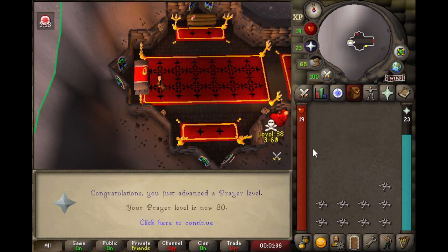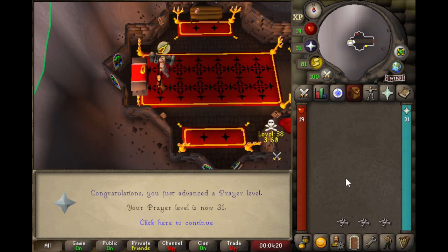That's 30 prayer — we're on the home stretch now, just about two and a half inventories to go. And that's 31 prayer. As much as I would love to rush right over to the monastery and pick up my robes, I actually want to take my holy symbol with me at the same time so I can just do it all at once. In order to get the holy symbol I'm going to have to get a few crafting levels and head over to East Ardougne, so as soon as I get out of here I'll explain exactly how I'm going to pull that off.